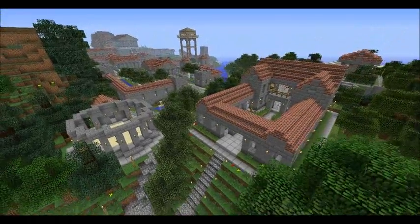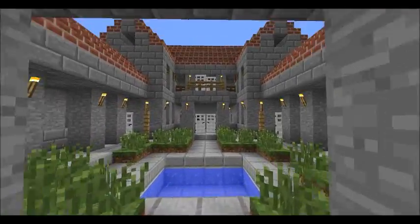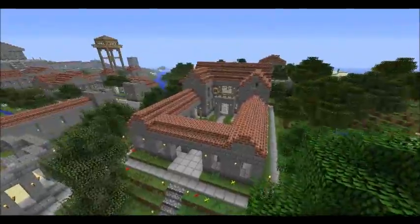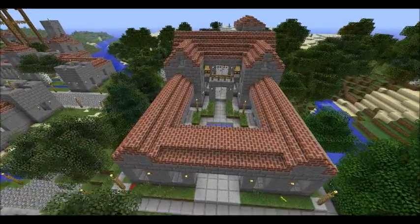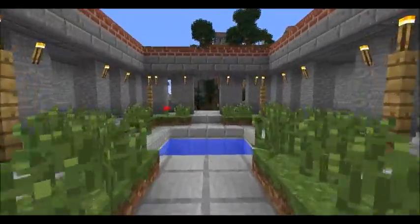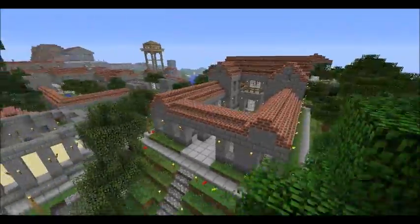So then we come to these two buildings. This building here looks kind of similar to the barracks but less military — this is like a villa, where maybe a general would live, someone rich in ancient Greek society. It's quite large. We've got columns on the inside, which they used a lot for decoration, and it's got a little pond in the middle and a little balcony. All quite fancy.